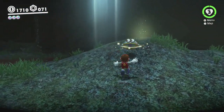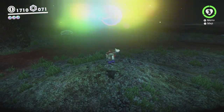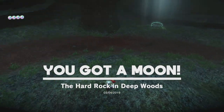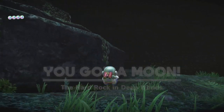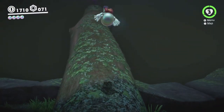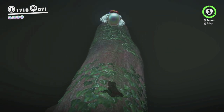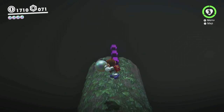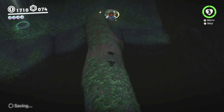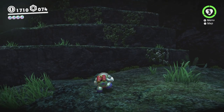As you can see, underneath some of these rocks there are sparkle spots — the kind that mean you have to ground pound. There are a couple of moons we can get by ground pounding the right spots. I forget how many there actually are — I think there might just be that one. There are some purple coins up here too. I'm not rolling because if I start rolling I'm probably just gonna roll off the side of this log, and that is a death pit down there.